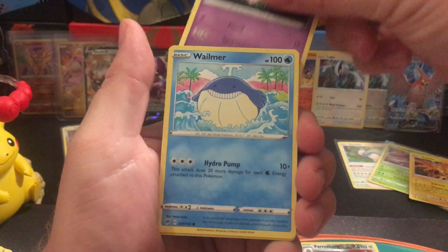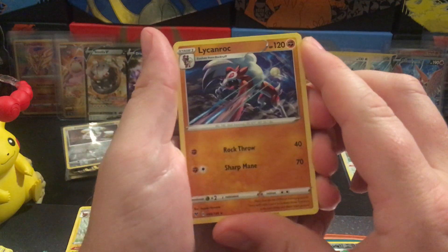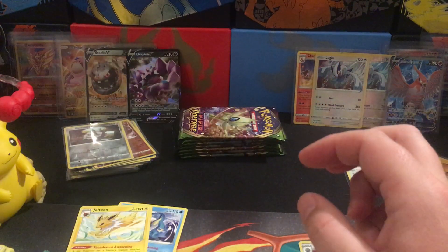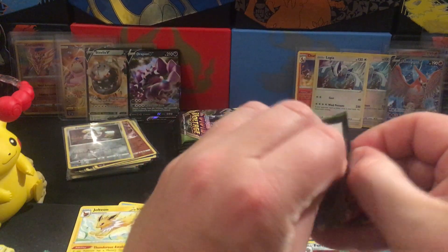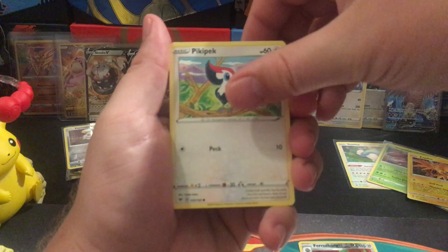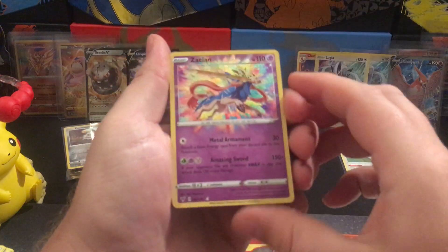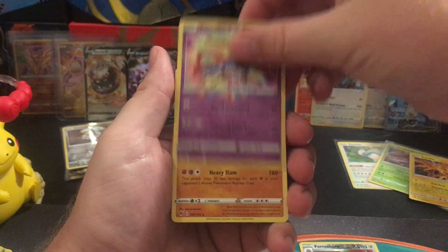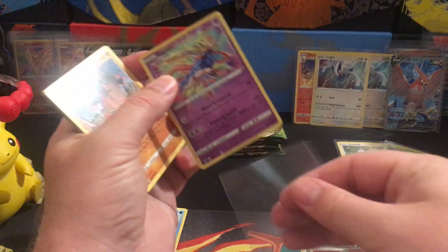I did hear today about some sort of Lost Origin booster box reprint — that would be very cool, because I do like pulling most of the cards for my binders. There we go — the Zacian Amazing Rare, which is very, very appropriate for this box because I got the Zamazenta Amazing Rare as well.